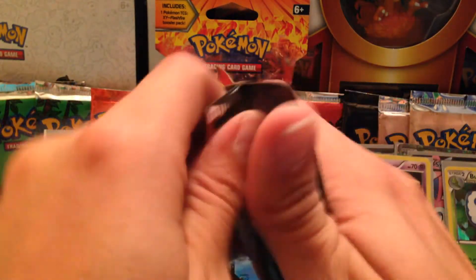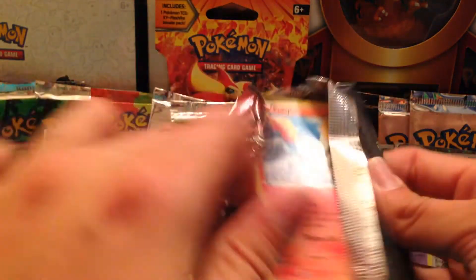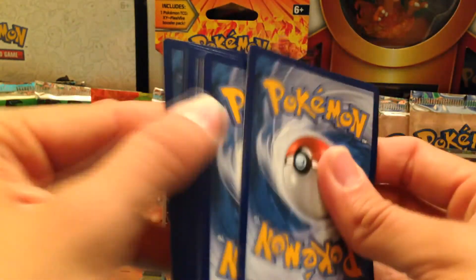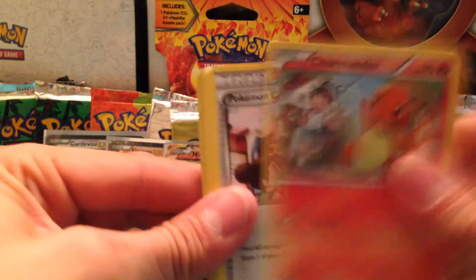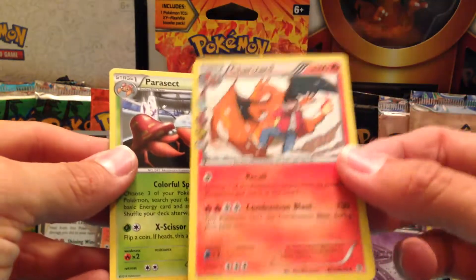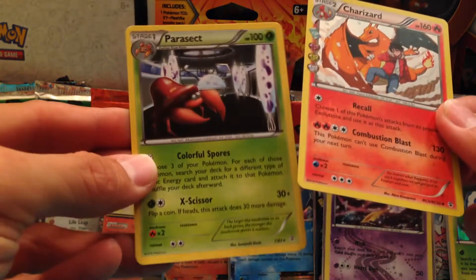Another Charizard pack. Charmander, Red Card, Ponyta, Shellder, Fairy Energy, Zubat, regular Charizard — that actually looks cool — and a regular Parasect.